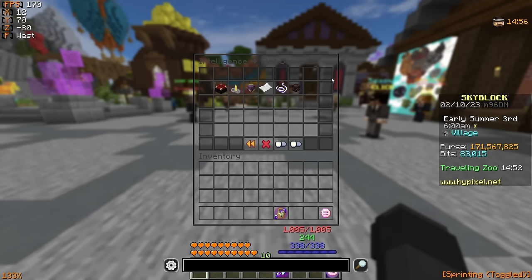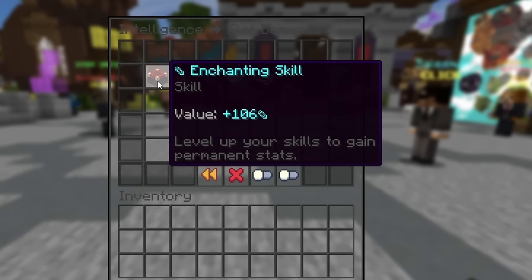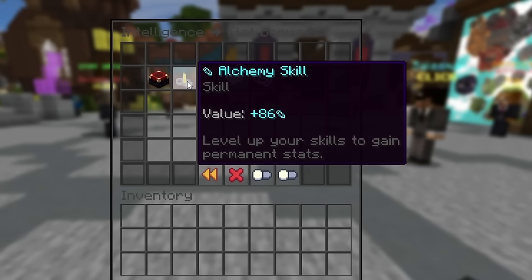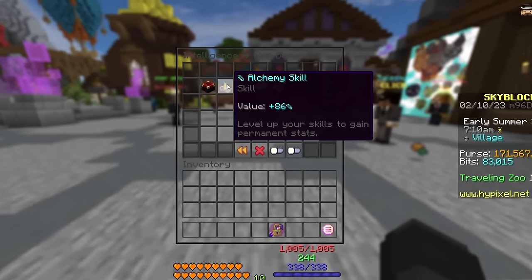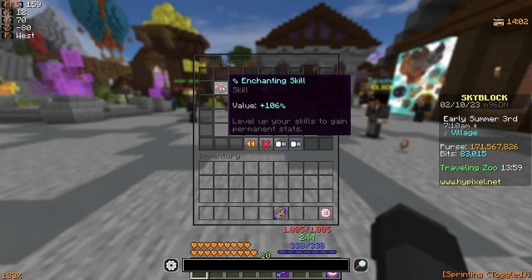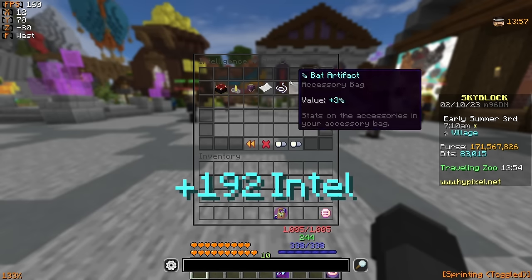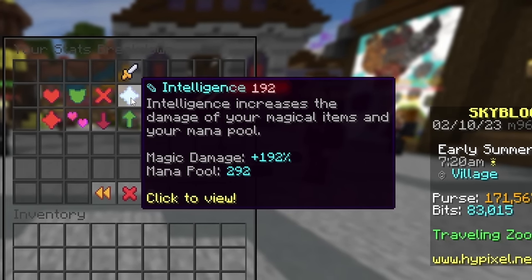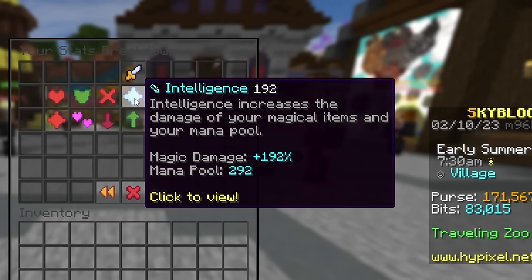This is due to a couple of base profile upgrades, but the ones I'll be focusing on in this video are the enchanting skill and the alchemy skill. As you can see, the enchanting skill provides a base 106 intelligence whilst the alchemy skill provides a base 86 intelligence, and this is with both of these skills being max level. If you add both of their intel boosts together, this is a total intelligence boost of 192, so ignoring all other stats on my profile, it would bring my total intelligence value from 0 all the way to 192, which would bring the mana pool up to 292 since you start with 100 base mana.